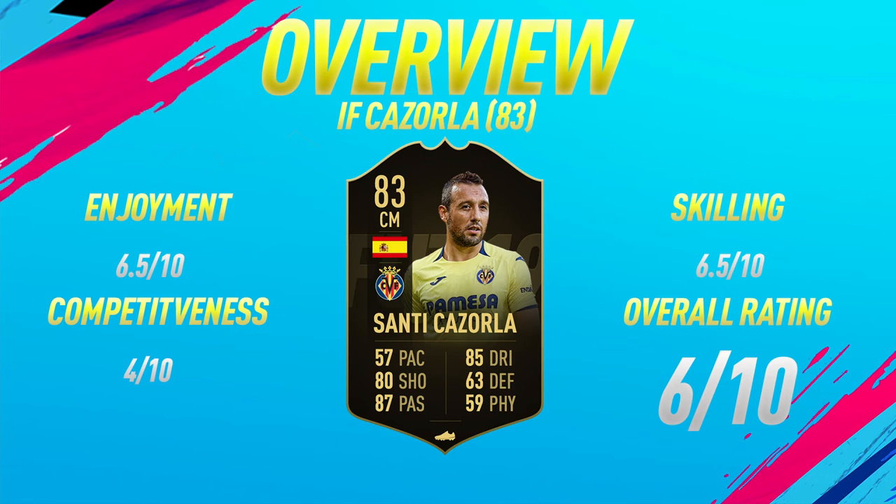For skilling, I'm going to give him a 6.5 out of 10 — not the greatest agility but good ball control, which boosts that rating up. I think a fair overall rating is a 6 out of 10. If you're just looking for a fun card to mess around with and want to try and make some outrageous passes, then Santi Cazorla is the card. He also has very good free kicks — I was very close multiple times, hitting the crossbar or just wide of the post. Anyway, guys, that's been the player review. If you enjoyed it and want to see more FIFA 19 player reviews on my channel, leave a like and subscribe. Thanks for watching and see you tomorrow.